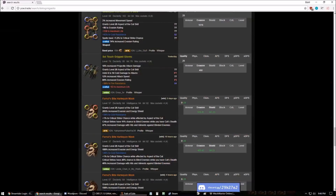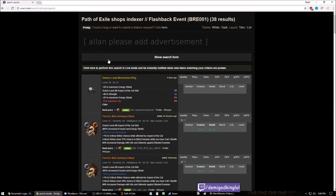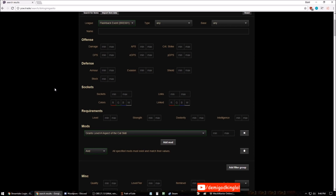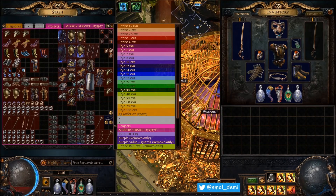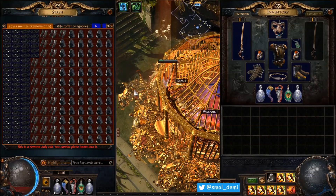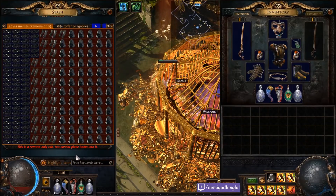Other stuff to bring back: any of the Bestiary uniques — like the Faroul set, the crab set, whatever — all four sets are good money to bring back. As far as we know and as GGG has told us, they are not making Bestiary go core, so anything you bring back from that league is going to be a good investment for standard, because none of it will be available as a drop from here on.